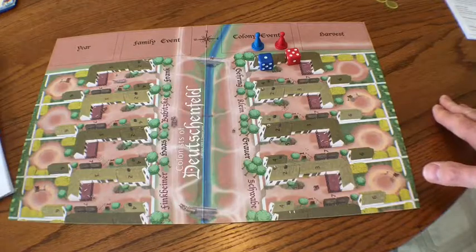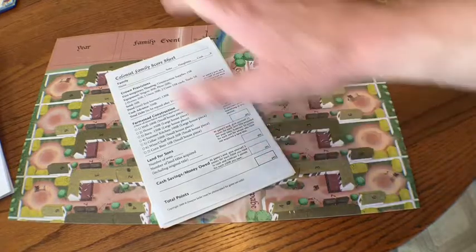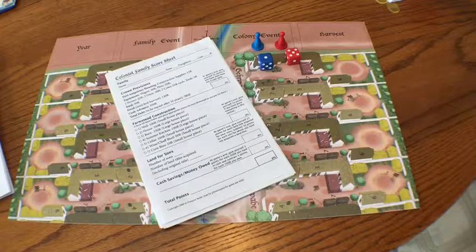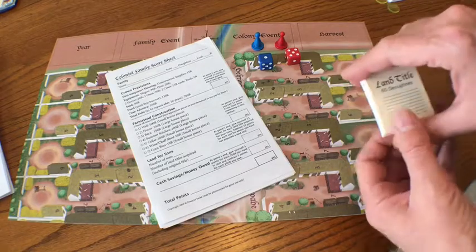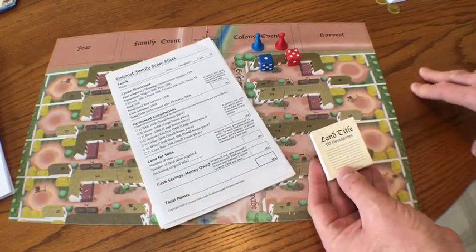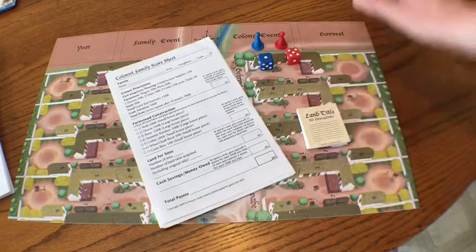You also get some family score sheets that I'll explain a little bit later. These keep track of your progress in the game. You get land title cards, and these are important because later on you're going to be scored for how many land titles or how much land you purchased for your sons. That's a very important part of the game.